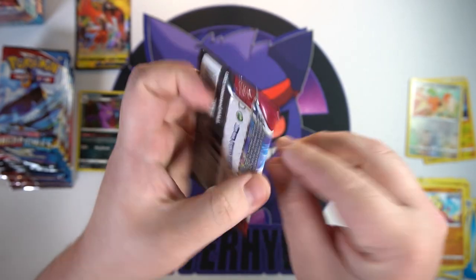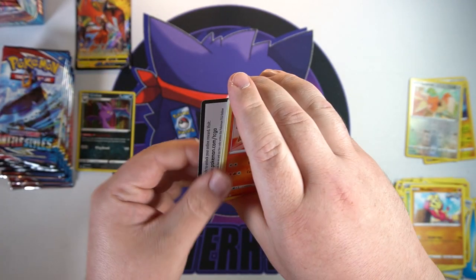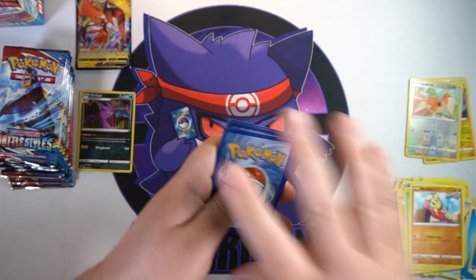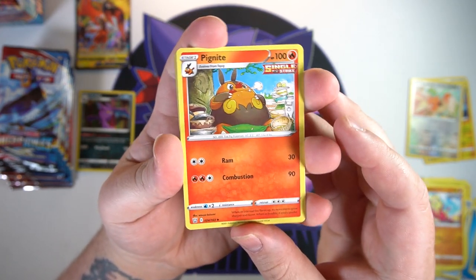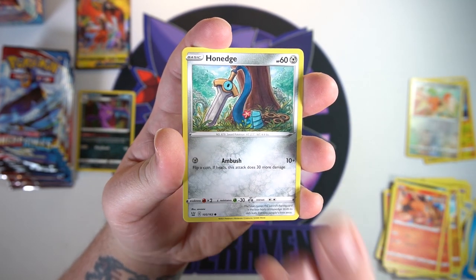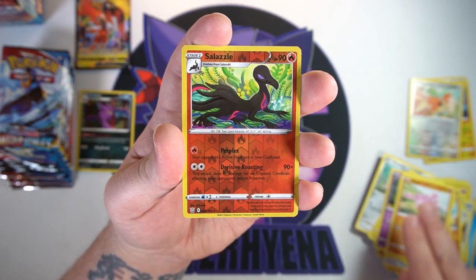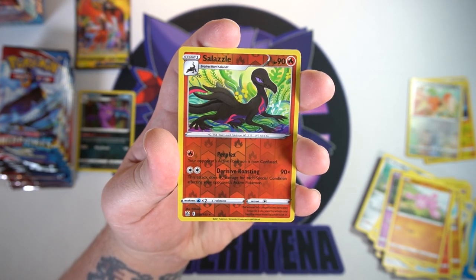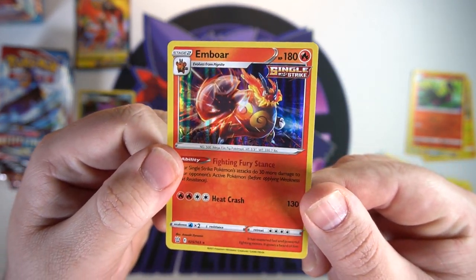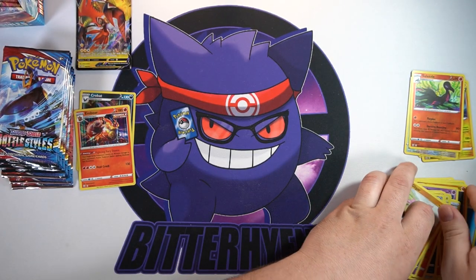Rapid Strike Urshifu pack, let's see what you've got. We got a Tepig, Level Ball, Meipco, Tepig again, Onix, Electabuzz, Boltoy, Gligar, a reverse Salazzle — another reverse rare, not bad — and on the end we got a hollow Emboar which looks awesome. Love the art on that one, very cool, very nice. I don't have that one.